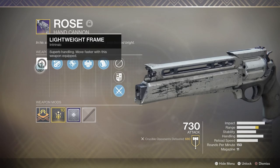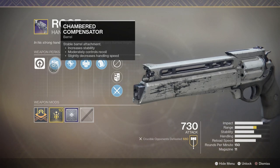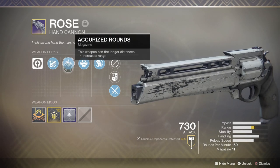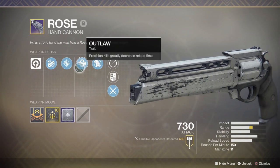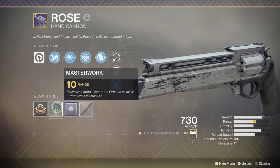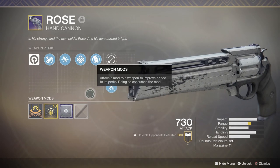Let's take a look at the Rose perks. We've got a lightweight frame hand cannon with chambered compensator — increases the stability, moderately controls the recoil, slightly decreases the handling speed. We've also got accurized rounds which increases the range. Outlaw: precision kills greatly decrease reload time. And last but not least we've got polymer grip which increases the handling speed. We've also got a masterwork in range, and we're going to be pairing this with targeting adjuster for the weapon mod.